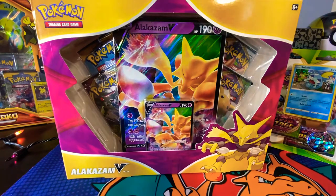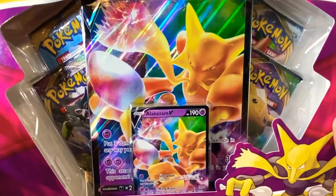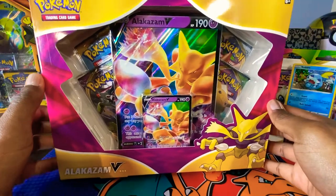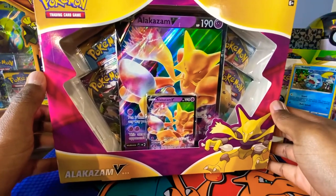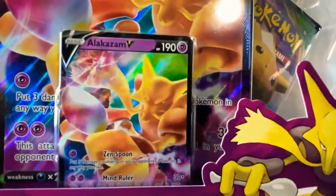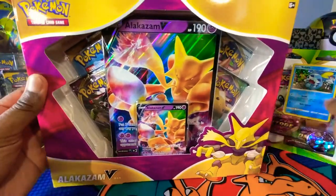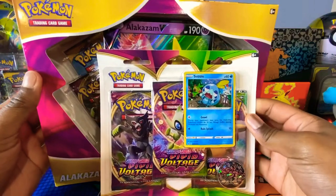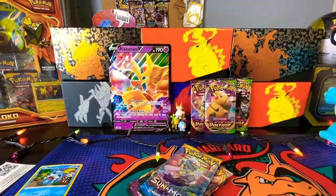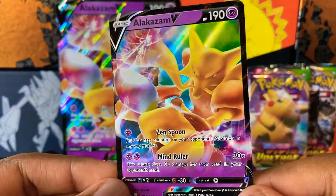What's going on guys, this is Pokejaman and we are back with another episode. Today the Alakazam V box came out recently and I was interested in it because it's a nice Alakazam full art promo. I wanted to go ahead and grab one. Let's get this open as well as this blister of three Vivid Voltage packs.